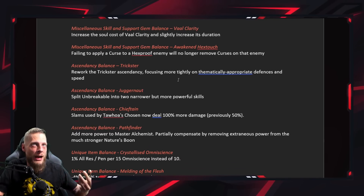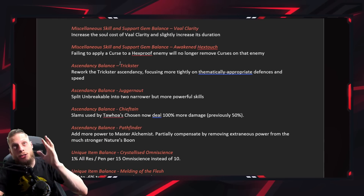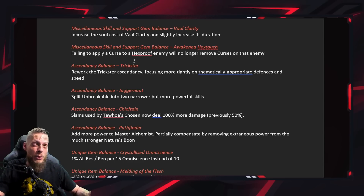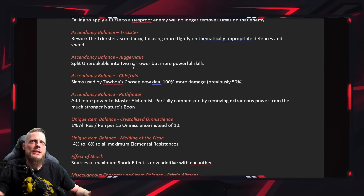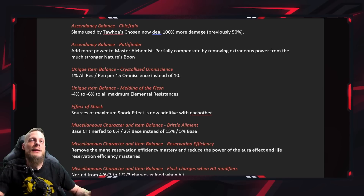Ascendancy changes: Trickster got buffed heavily — people are calling it the new god-tier ascendancy. It has cool things for energy shield restoration and more, but I personally don't see it as my league starter. Unbreakable is split into narrower but more powerful skills. Chieftain: slams by the tower now deal 100% more damage — twice as much as before. Pathfinder: more power added to Master Alchemist, partially compensating by removing power from Nature's Boon's elemental damage reduction.